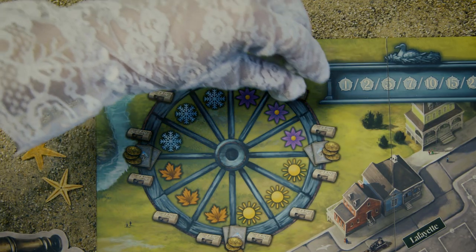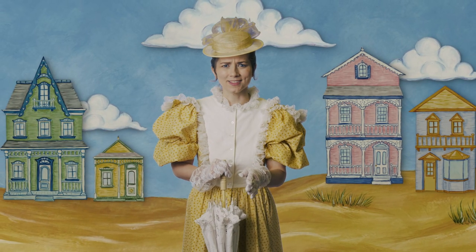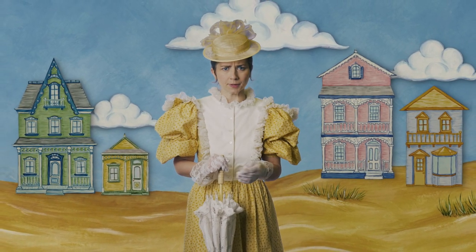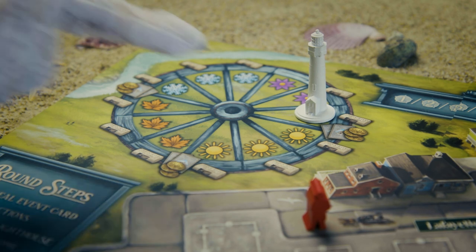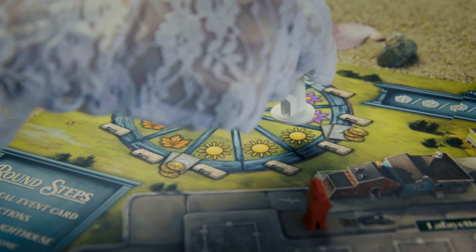At the end of the round, the lighthouse moves along the round wheel on the game board — not in real life. Lighthouses can't just move whenever they want; it would be mayhem. At the end of the season, you'll gain income and activity cards to aid you as you enter a new season.